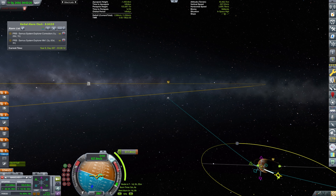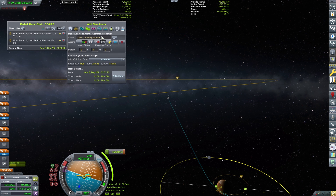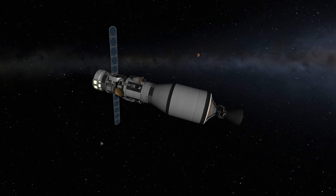The insertion burn is going to be taking some 440-ish meters per second to ensure that we can properly dock with the station and come to some sort of a transfer orbit until we manage to secure a nice rendezvous. Let's enjoy our arrival. We have scheduled everything, and let's just see how beautiful Duna looks when we arrive there.